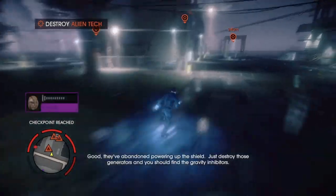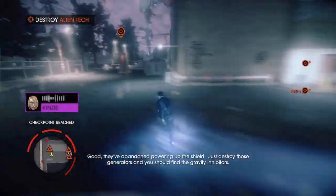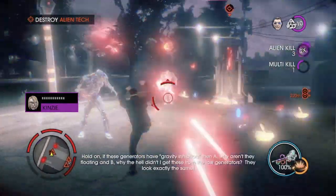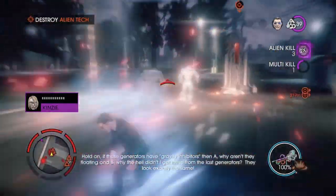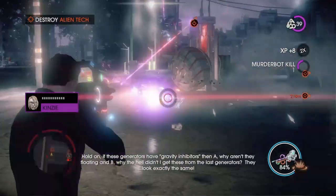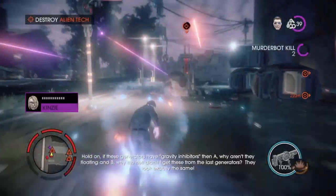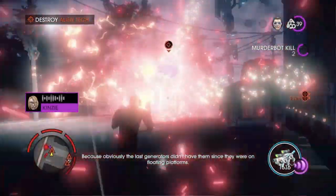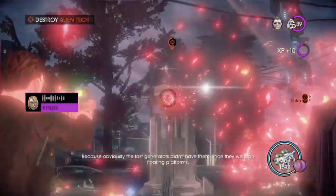Hey, I think I made it. Good. They have abandoned powering up the shield. Just destroy those generators and you should find the gravity inhibitors. Hold on. If these generators have gravity inhibitors, then A, why aren't they floating? And B, why the hell didn't I get these from the last generators? They look exactly the same. Because obviously the last generators didn't have them since they were on floating platforms.